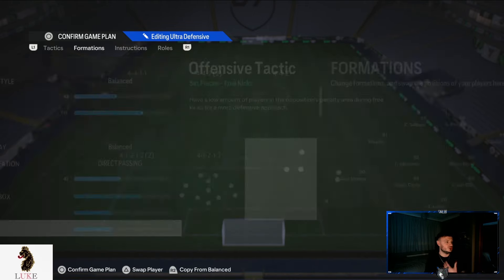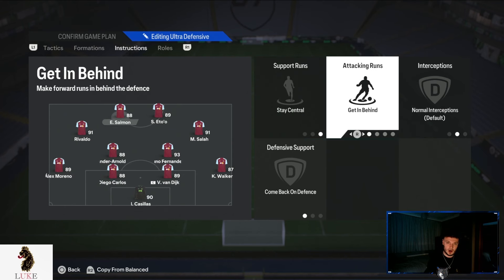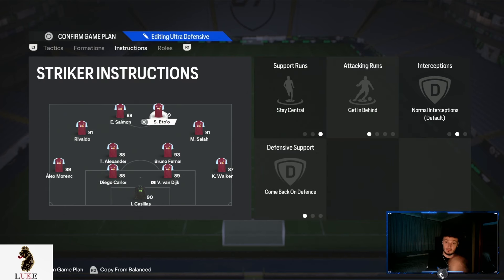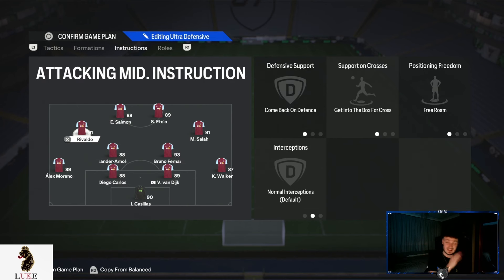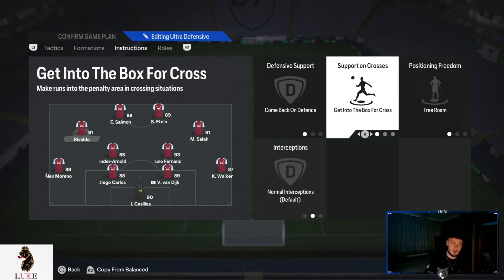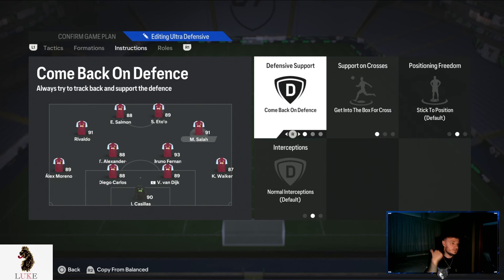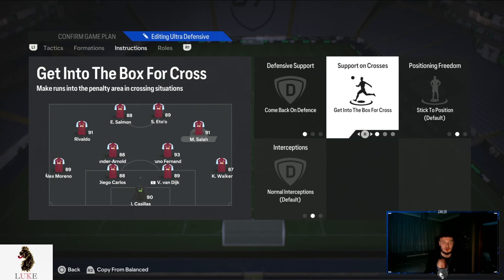Player instructions in the 4-2-2: I play with both strikers on stay central, getting behind, and come back on defence. The left CAM is also on come back on defence, getting to the box for cross and free roam. The right-sided CAM is on come back on defence but only getting to the box for cross.